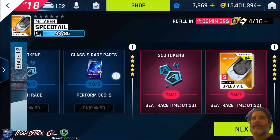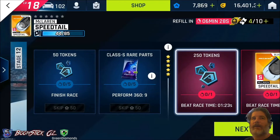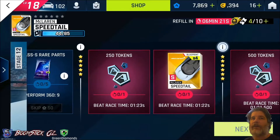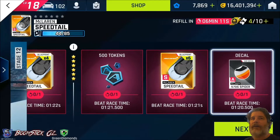Having a look at the conditions here: you'll need to finish the race to get 50 tokens, which is pretty cool. Do nine 360s to get three Class S Rare Import Park packs. If you have the five star, you'll get 250 tokens for beating a race time of 1.23, four blueprints for beating 1.22 seconds. If you're in the six star, 500 tokens for beating a race time of 1.21 and a half, six blueprints for beating 1.21, and there is a decal for beating 1.20 and a half seconds.